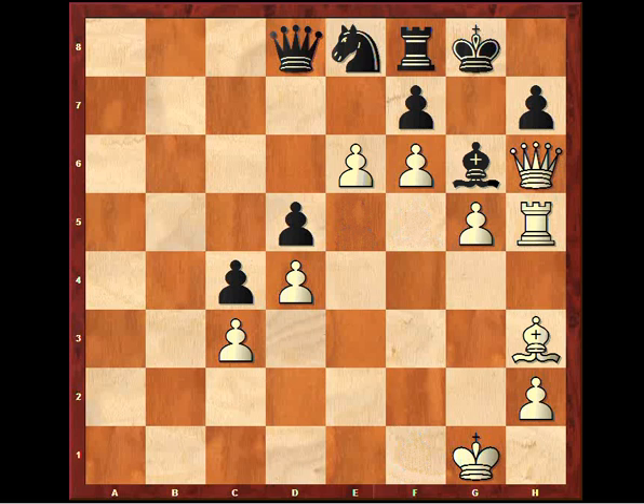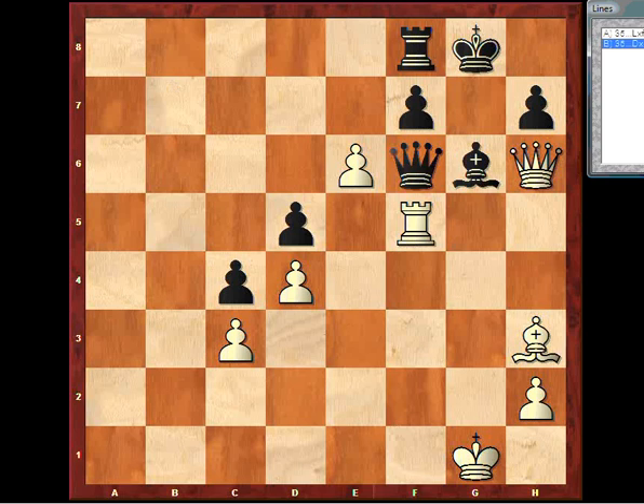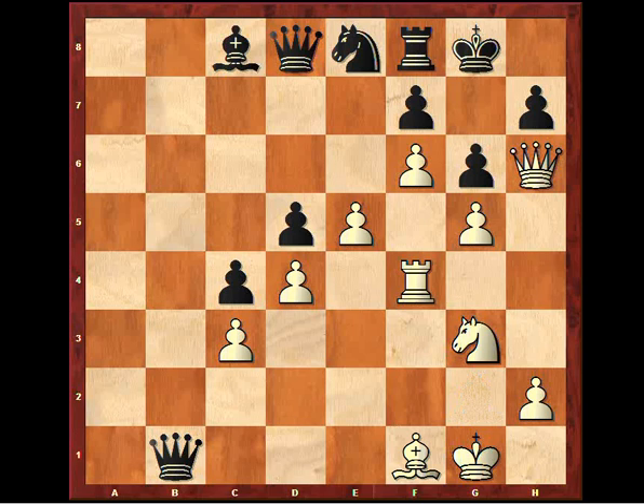Let's just look at one further line here. Rook f5 is possible. Just to make clear — here the queen would be hanging. So queen takes pawn, and now rook e5, something like queen a6 or queen d6 — and yeah, this should be a draw as well, though black has an extra pawn. So basically the move to play for white was bishop f1.